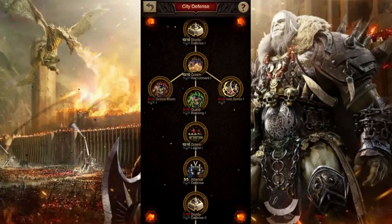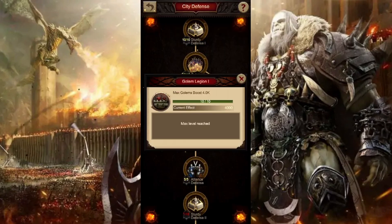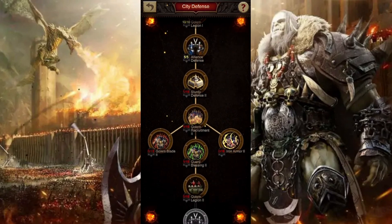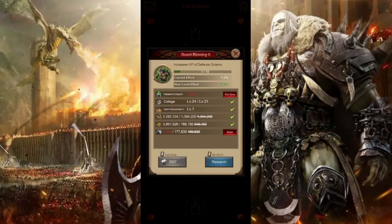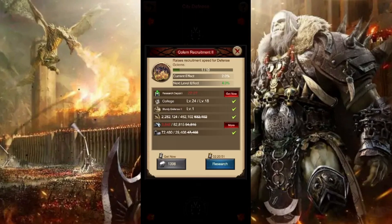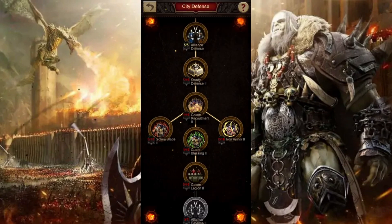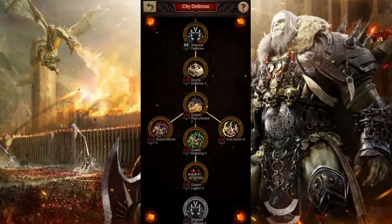Next, city defense is the one we want to focus on, and that is really to focus on the golem. Golem recruitment is going to be huge — increasing the recruitment speed and also increasing the max amount of golems you can have in your city is also huge. On top of that, trying to get up to guard blessing, which will increase the health points in your defense. And golem recruitment 2 will increase the recruitment speed for those golems.